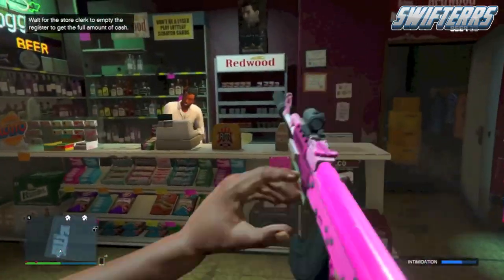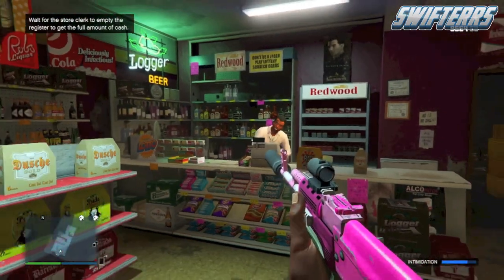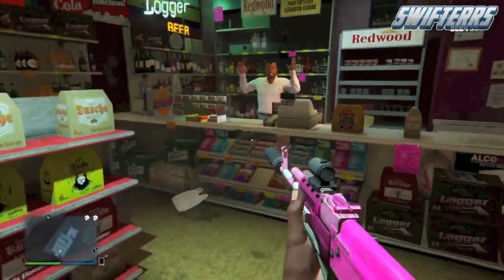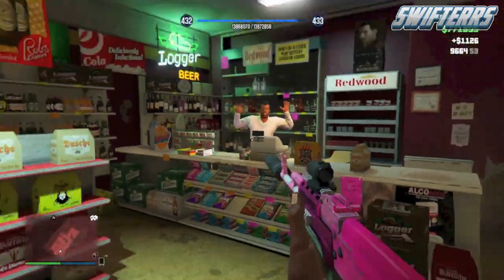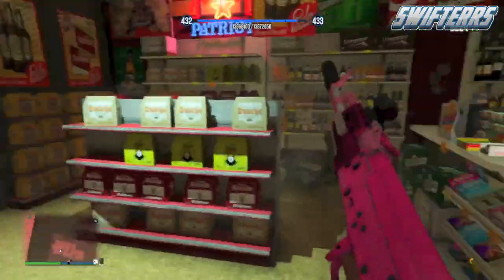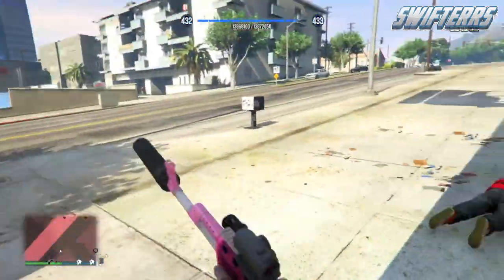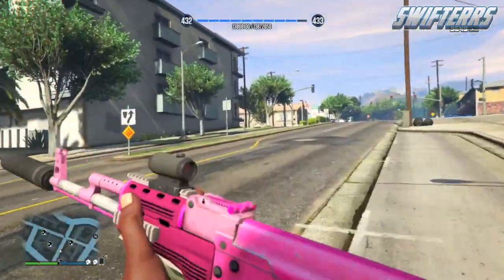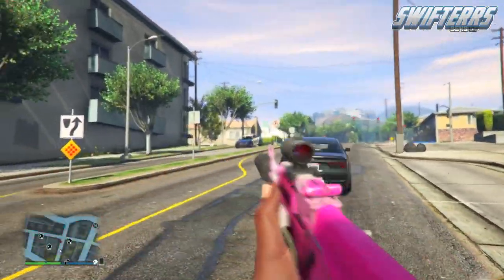I wouldn't say that this is completely old, it's relatively new, considering people are still experiencing issues when they're trying to purchase shark cards in GTA 5 Online sessions. People are purchasing shark cards with real life money, and when they do so, the money is not actually appearing in their bank accounts in the online game, which is making a ton of people upset. The question goes: after purchasing shark card funds, I haven't received them in my shared bank, the shark card appears to be missing — how can I receive my funds?